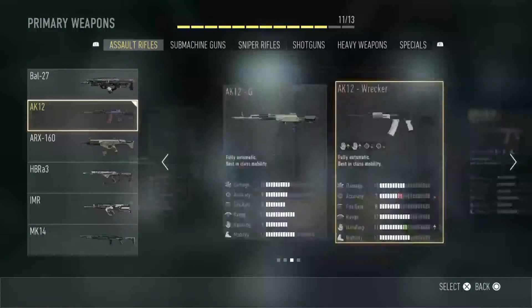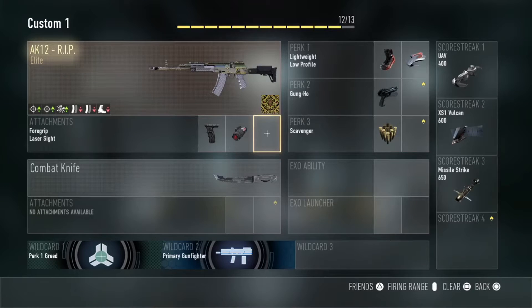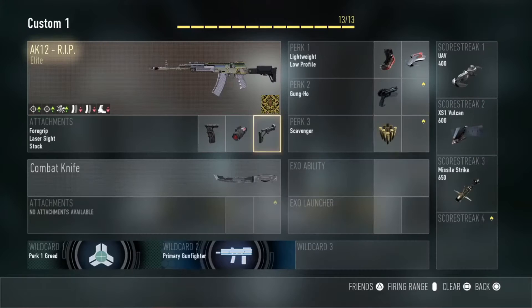What is up guys, and welcome to another class setup video. Today we have the AK-12 Rest in Peace edition — or this is even for standard AKs. I usually do three attachments: stock, grip, and quick draw.